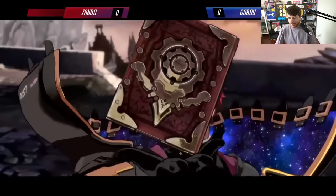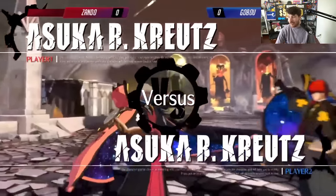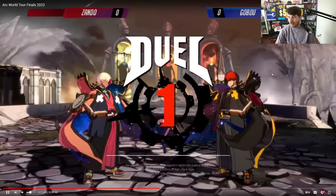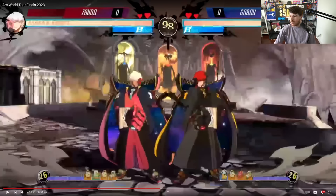The only person I know that has him really, really high is Gobo. They asked Gobo his tier list and Gobo said Asuka is the best character in the game, which is funny. So the way he works is he is essentially a card game character. He has a deck that he draws from — that's the number you can see on the bottom of the screen. This number here, 26 on both sides, is the deck. When this number goes to zero, he has drawn every card in the deck, and then it recycles. It's RNG — random order what he pulls.